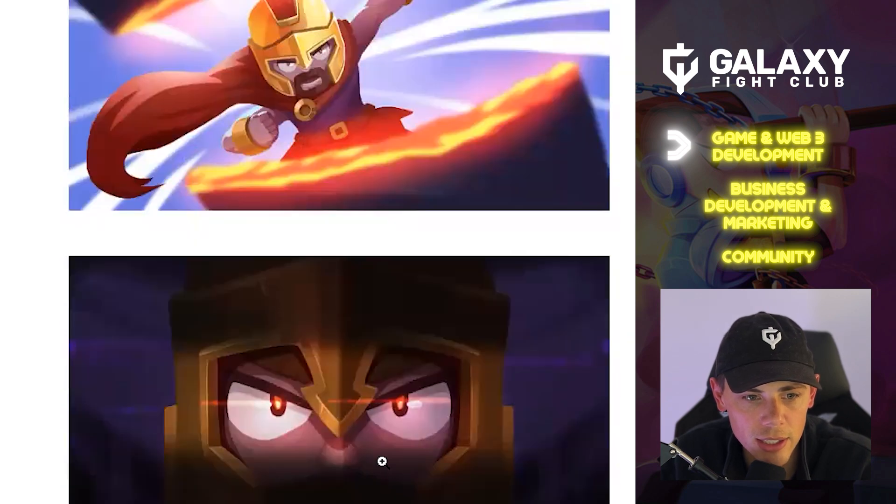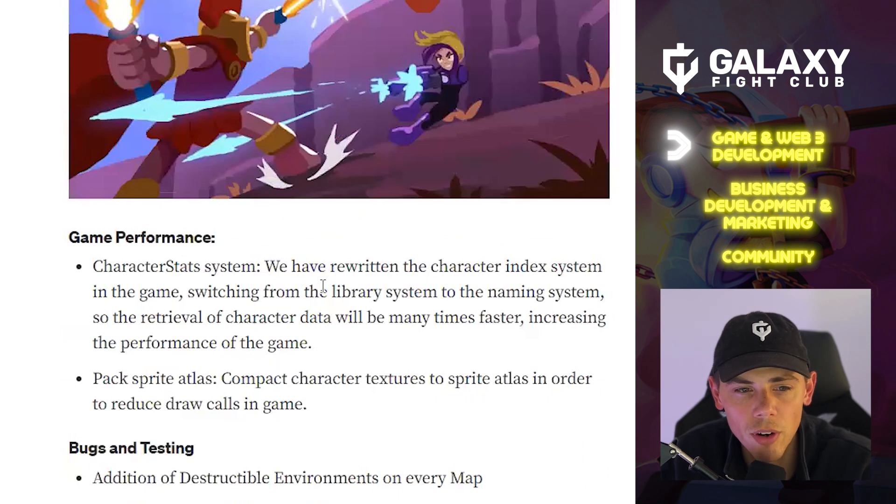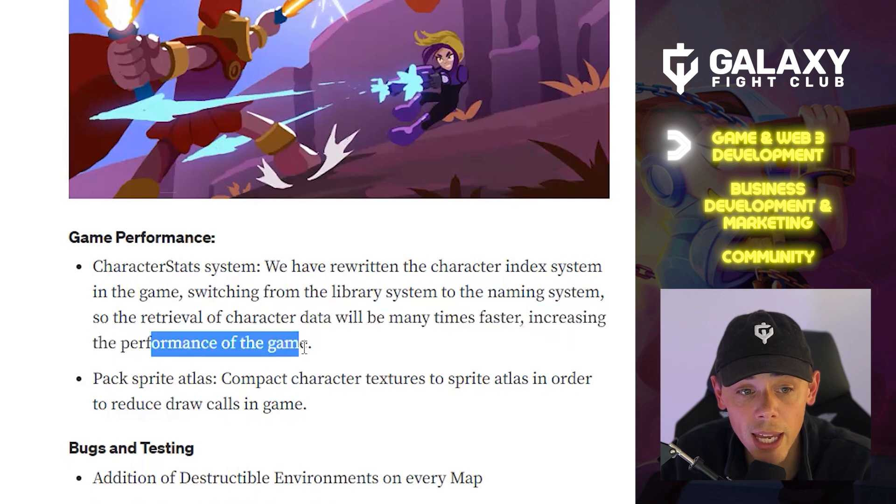There's also a Battle Royale Gameplay Trailer with some screenshots, and I really like this artwork — the style is really cool. Game Performance and Character Stats System — we have rewritten the character index system in the game, switching from the library system to the naming system, so retrieval of character data will be many times faster, increasing overall game performance.